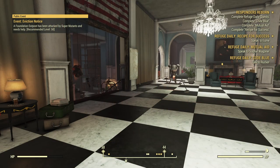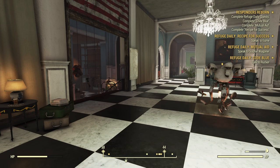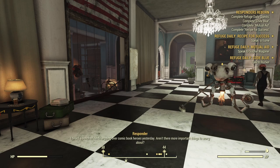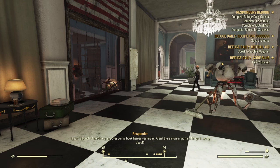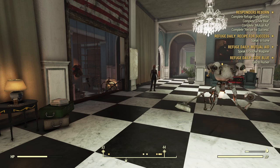Orlando has pointed us in the direction of a bunch of people we need to speak to. You can see all of the quests popping up on the side there. Basically, Orlando has pointed us towards the characters who are involved in the Refuge dailies. These are daily quests that have been added that focus solely on the Refuge, in addition to every other daily that's out there. These will get us the ultracite charge we need in order to launch an expedition and power the Vertibird.